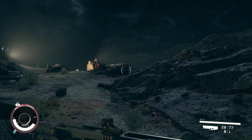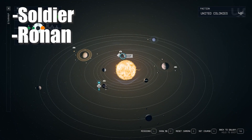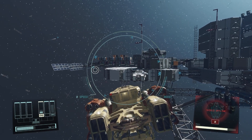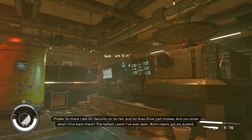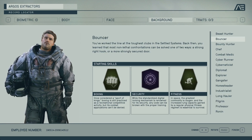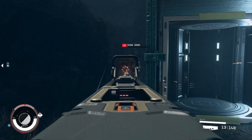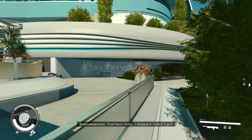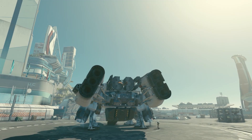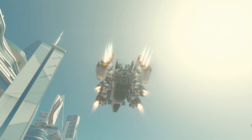So that's every class in Starfield. Out of all of these, I'd say Soldier, Ronin, Diplomat, and Space Scoundrel are probably the best starting classes — they cover a pretty broad area while giving you a good jumpstart down their certain path. But like I said, if none of these pique your interest, you're better off going with File Not Found for that blank slate build. Really though, every class is useful and unique in their own way, so you can't really go wrong. Which class are you going for in Starfield? Personally, I've been loving Ronin and Space Scoundrel — let me know in the comments. If you liked the video, liking and subscribing really helps the channel out. I make videos all about Starfield and Fallout, so if that's something you want to see, be sure to stick around. Thanks for watching, have a good day.